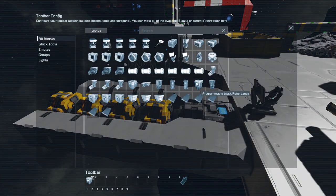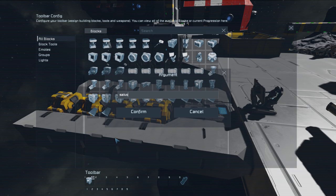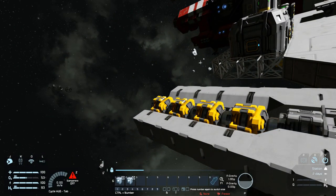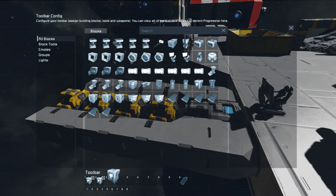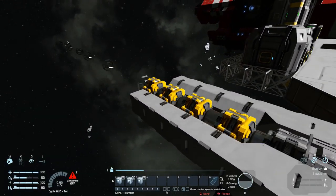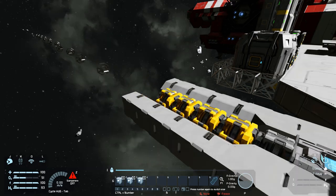Find that programmable block called Lance again, drag it to the hotbar, go to Run and type in Salvo — this will fire a few of them at a time and then stop. Then find it one final time, run and go for Auto — it will now fire continuously until you press it again. No ammunition is required, so once this thing has been pasted in, you are good to blast your enemies with these rotor heads.